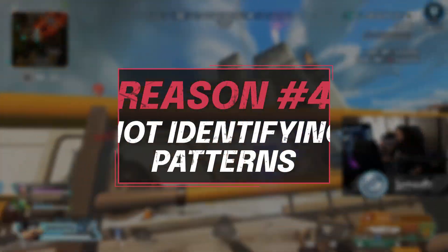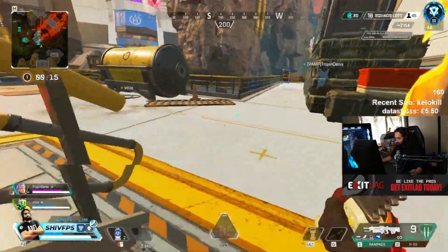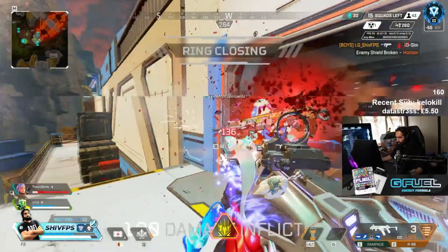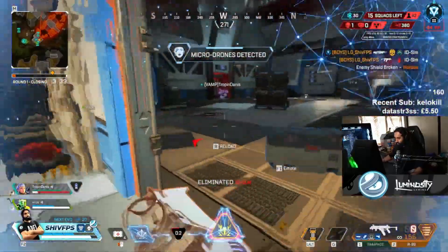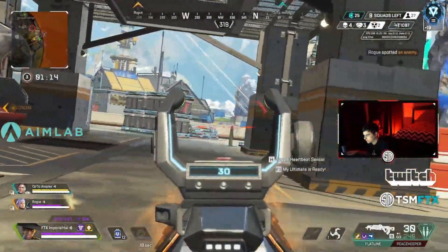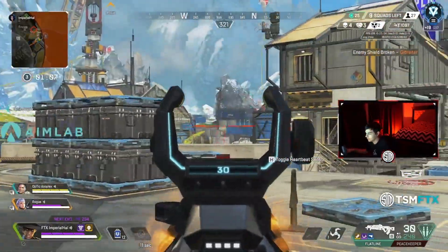Tip number four is identifying patterns. A lot of times when people die in game and I ask them what happened, they'll say they don't know, because they just weren't paying attention. When you die, you really need to be able to analyze the situation so that you can start to identify patterns in your gameplay. See if you're making the same mistake over and over that leads to you dying, because if it's a simple mistake that you can easily fix, that will immediately lead to less deaths. The best way to identify if you're falling into the same pattern is to do something called VOD reviewing.